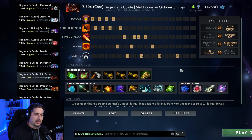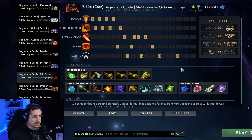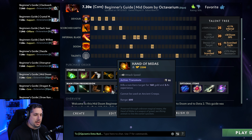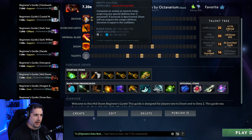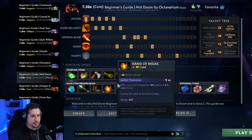That is the theory behind mid Doom — you can still take Doom at 6 if you wish, but this is the primary thought process. You are going Bottle into Midas. The Midas is greedy, but with Doom you're going to build such a huge net worth advantage with Devour and Midas that it ultimately doesn't matter, because although Midas is a slow item, Doom is able to get it with tremendous efficiency thanks to Devour.